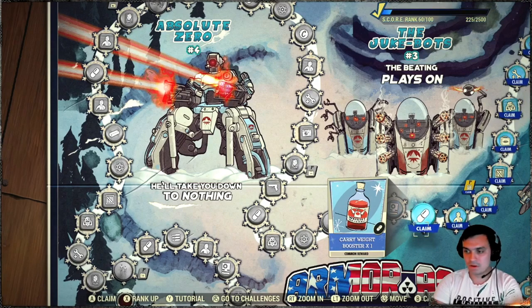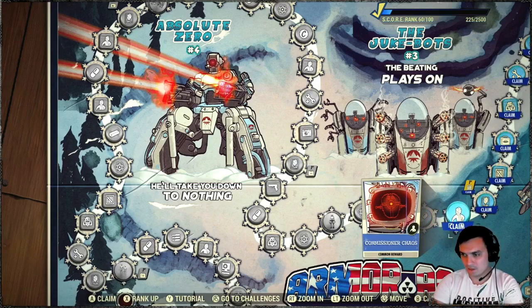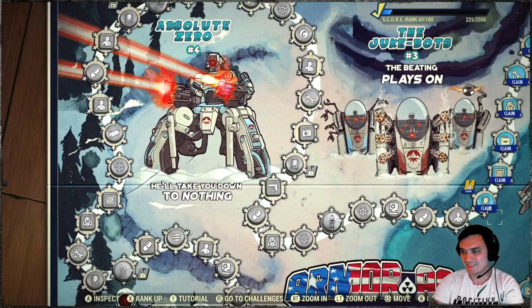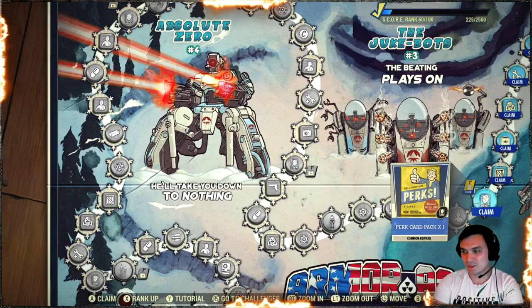Then we got a Carryway Booster. Man, that sucks. Let me guess — Player Icon? Yeah, Player Icon. Whatever. Perk cards.